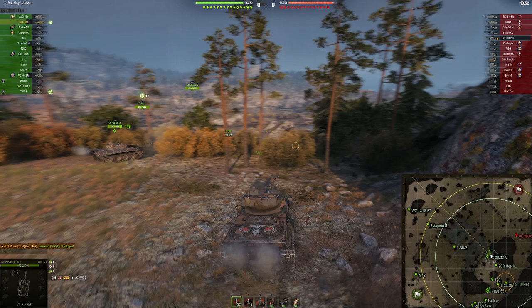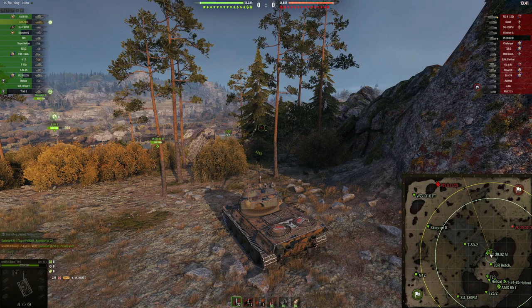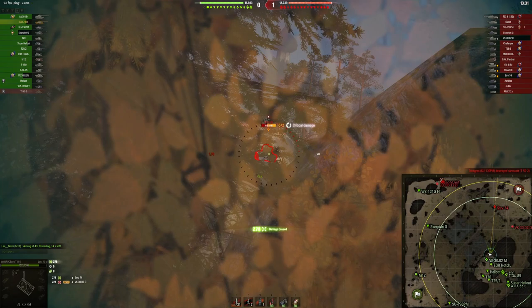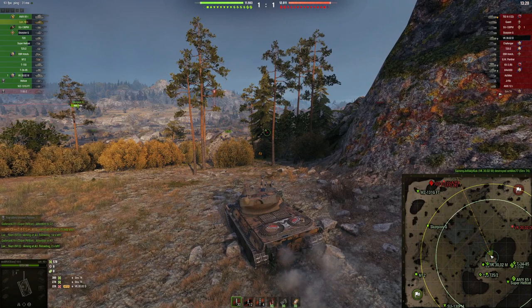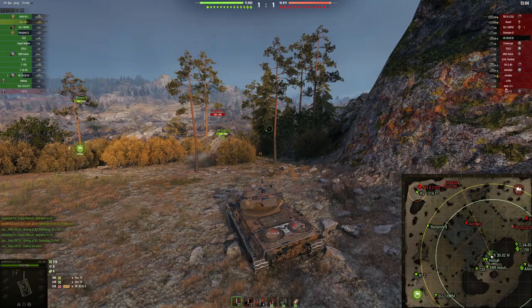I don't want to do what the VK is doing and get taken out instantly. The 703 II is not playing the strategic position. That's the firepower advantage of a tier 8 tank in a tier 6 matchup. I think advancing here over the open field is a mistake — if the enemy tanks are set up in a correct defensive position, those advances will get punished.